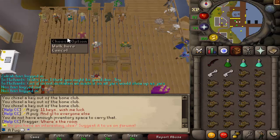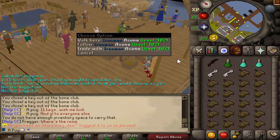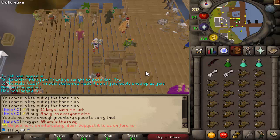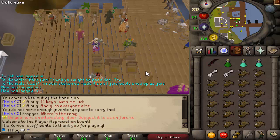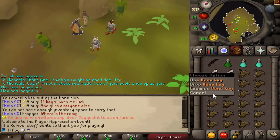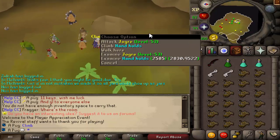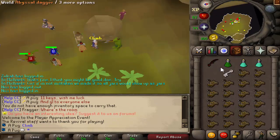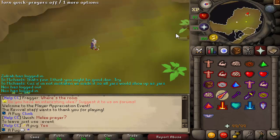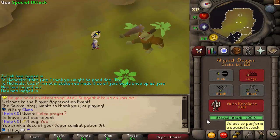Alright, so there was actually some talk after the update of the event came out, and people thought that there should have been a boss, and I kind of agreed, so the day after we added the Joker boss. In order to get to it, you collect bone clubs from the normal Jokers, use a chisel on it to get a bone key, and then you climb right here, and it'll instance you into the room with it. So you're going to want to pray melee, and it's pretty simple from here.